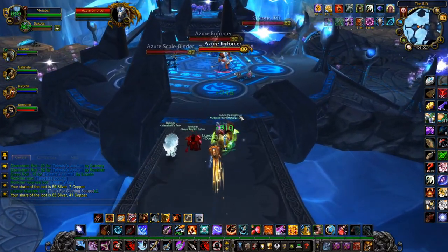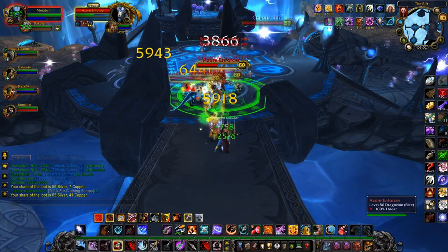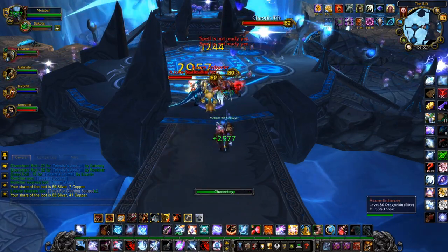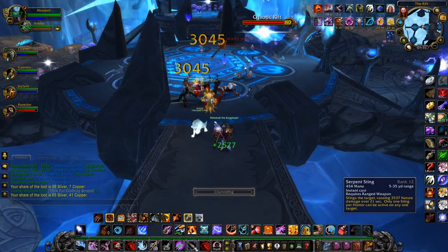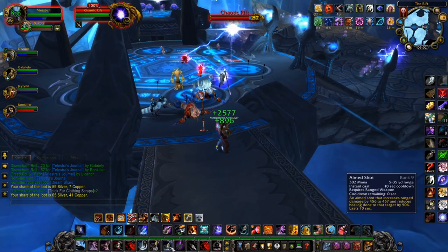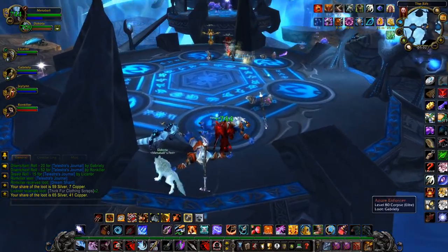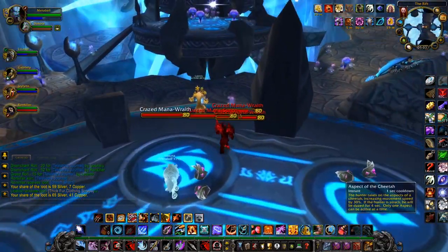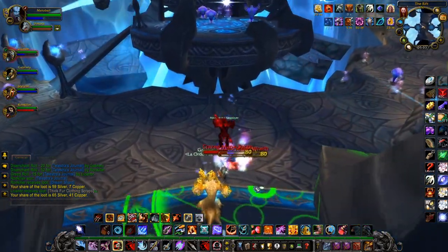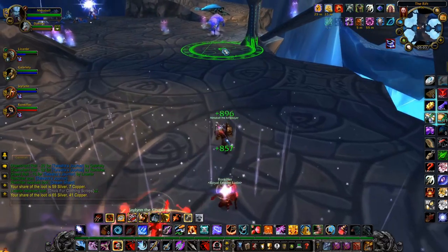For consumables, look towards the Flask of Endless Rage. With food, we're getting the Blackened Dragonfin or the Hardy Rhino, depending on if you're stacking agility or armor penetration. Potion of Speed is great, and don't forget the scrolls — you can use the Scroll of Agility if there's no Death Knight, Shaman, or Druid, as those class buffs will cancel it out. You can also give your pet Spiced Mammoth Treats for plus 30 strength.